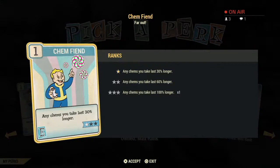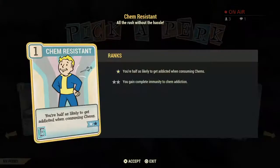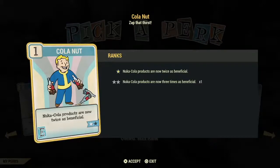Chem Resistant just helps you not get addicted to the chems you're using. If you use chems a lot, this might be an okay card to invest in, or just carry a lot of Addictol to get rid of addictions — though Addictol only gets rid of one addiction per use. Cola Nut gives you twice or three times the benefits of drinking cola, but it doesn't increase the time those benefits last. Colas are great for replenishing health and a quick AP increase, but they don't last very long.